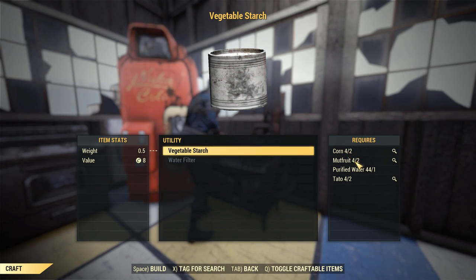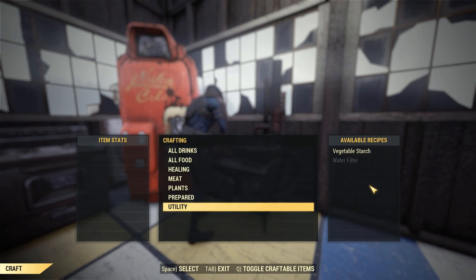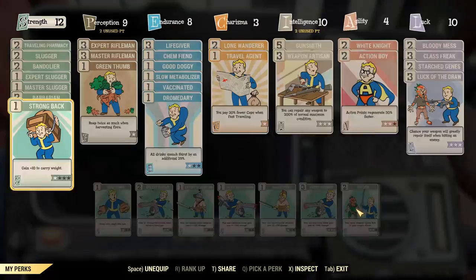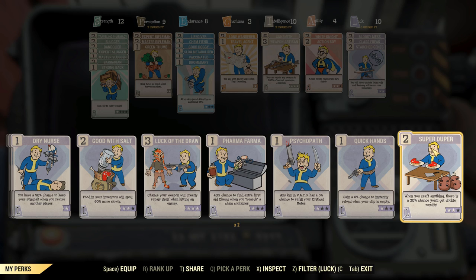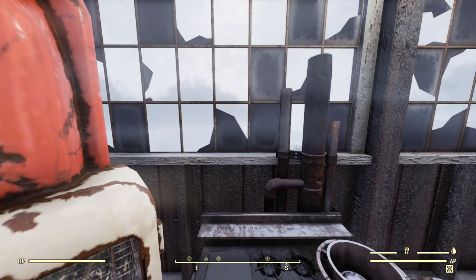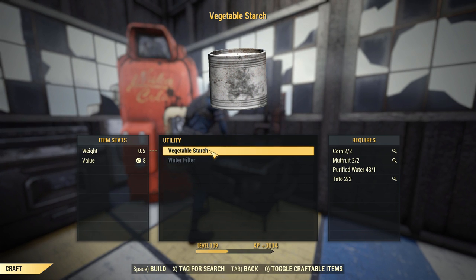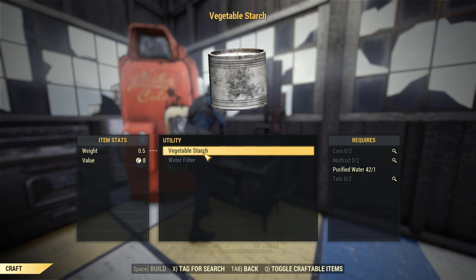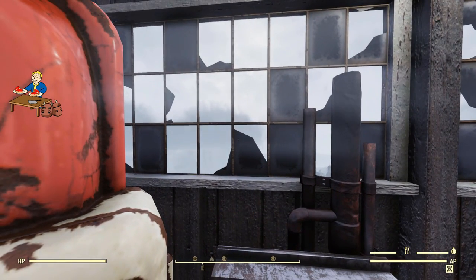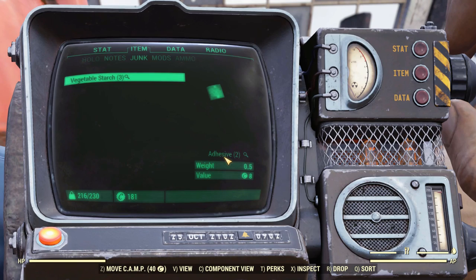Get your purified water and then head to a food crafting station. At the bottom under Utility you'll find an item called Vegetable Starch, and crafting it will give you two adhesives per Vegetable Starch. Two useful perks to have are the Green Thumb perk, which allows you to collect double the flora when you harvest — whether it's your own or in the wild. The other perk is the Super Duper perk, which gives you a chance of crafting double the item. At the highest level it's a 30% chance, so it's not extremely high, but in this video I got it to activate and got three Vegetable Starch instead of two.